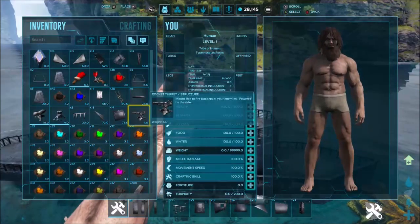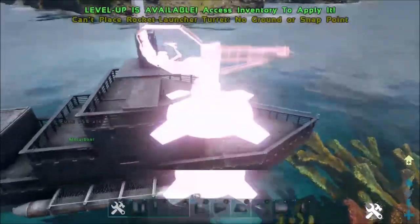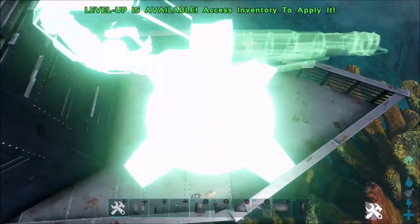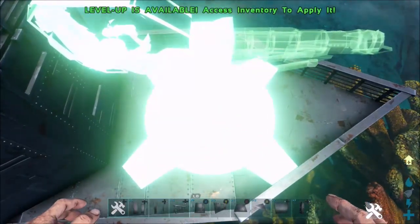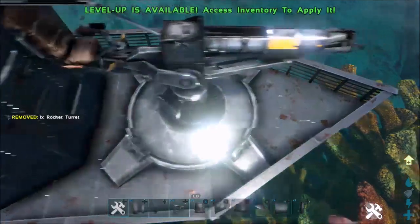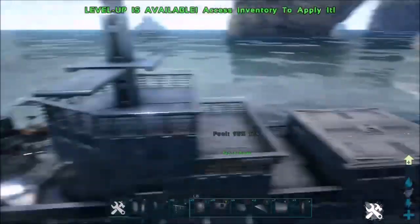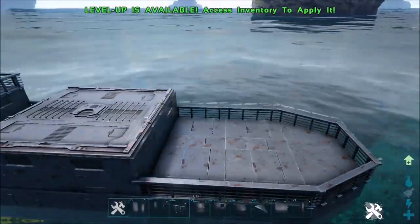We're going to be taking these rocket turrets. Place one up front — I try to get it where it's just touching the fences. Place one there and one in the back.